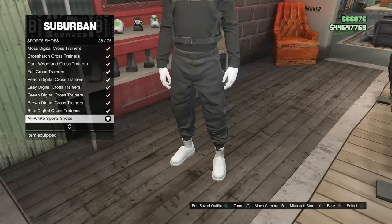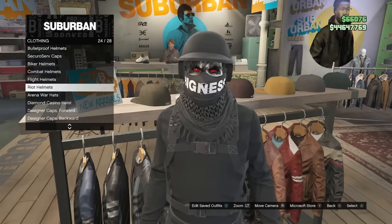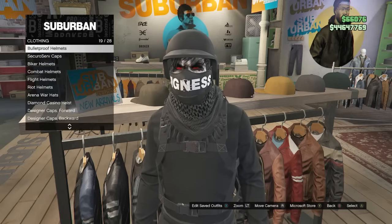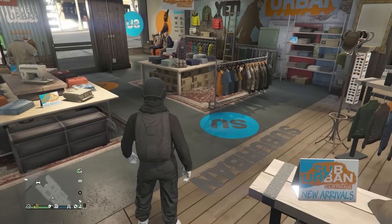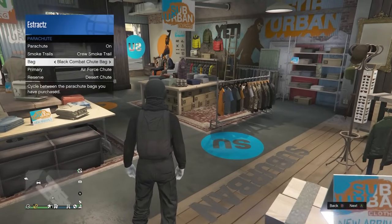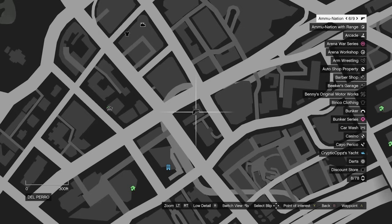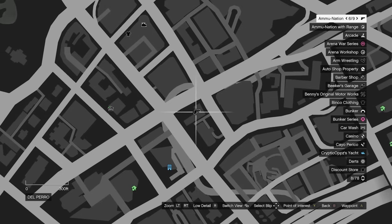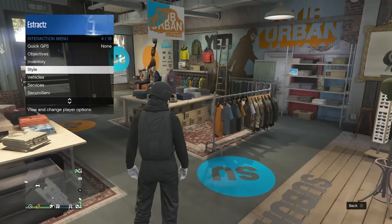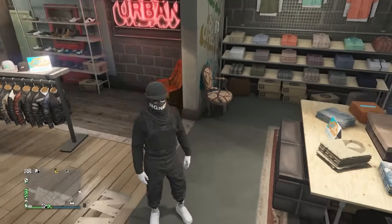Back out of accessories, walk to shoes, scroll to sport shoes on slot 9, and look for the all white sport shoes on slot 28. Then go to hats, scroll to bulletproof helmets on slot 19, and equip the black bulletproof helmet. For the parachute, pull up your interaction menu, scroll to style, click parachute, and make sure it's set to on with the black combat shoe bag. If you don't have the black combat shoe bag, buy it at the gun store under parachute bags.